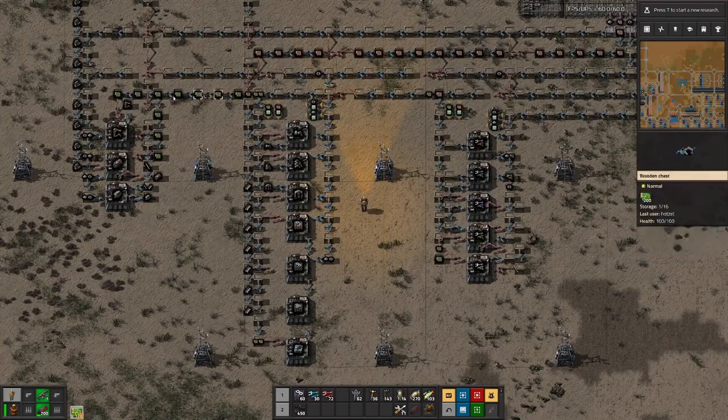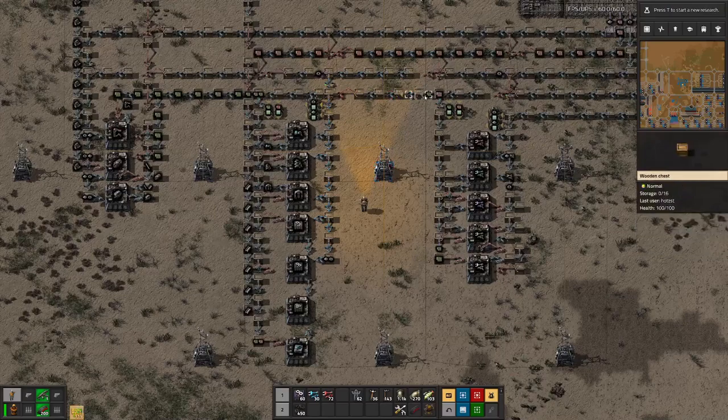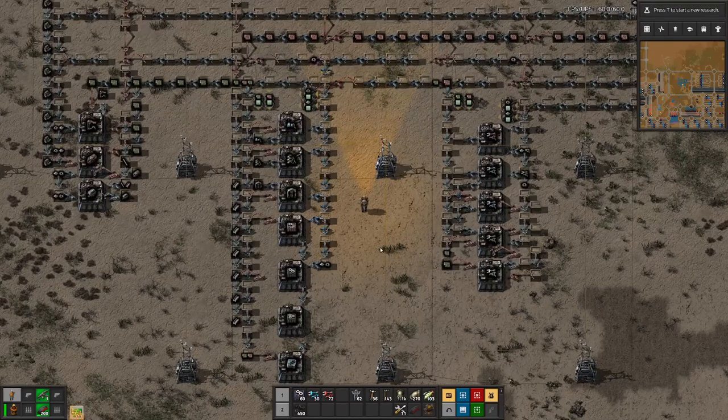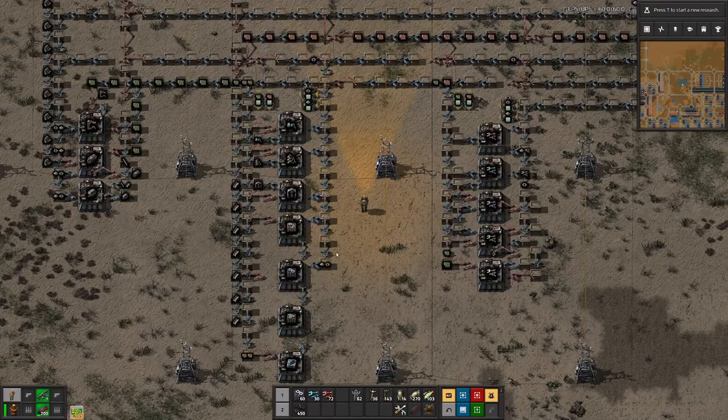Before closing this episode, let's wait for a few more trains to deliver items so we can fill up the pipeline here, and then hopefully see the whole factory starting to work. At least some parts of our factory are working, as we can see from the signals and the two miners that were produced.